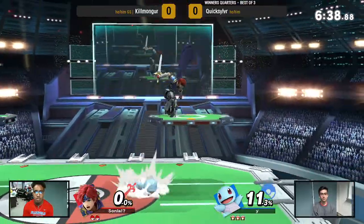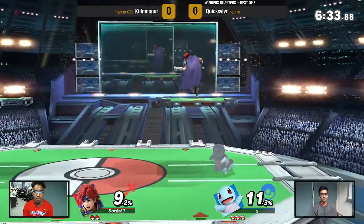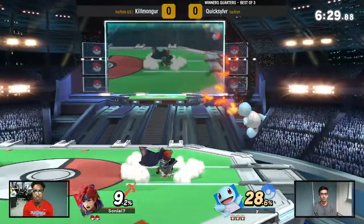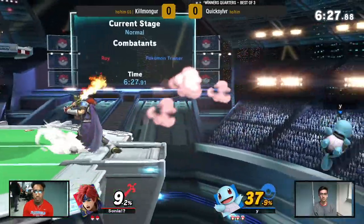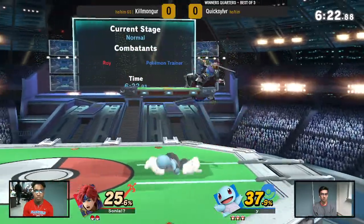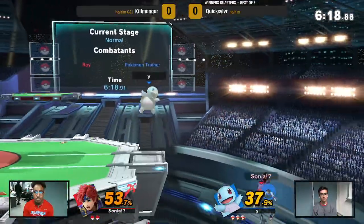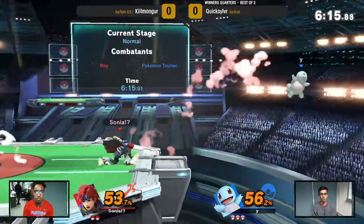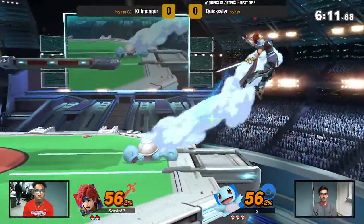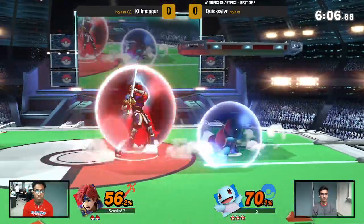Killmonger losing his first stock. Roy is a character who can take it back pretty quickly. Got out of that Squirtle. Trying to go for the water gun shenanigans.